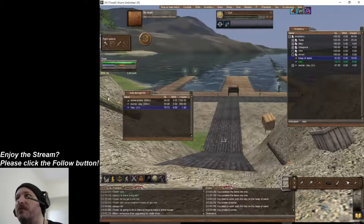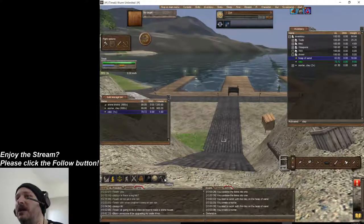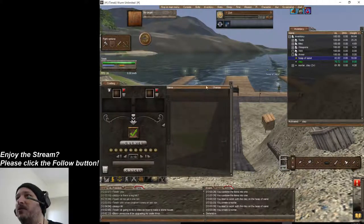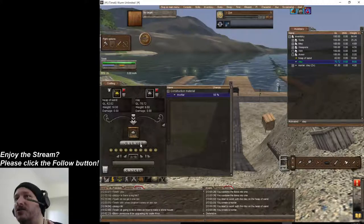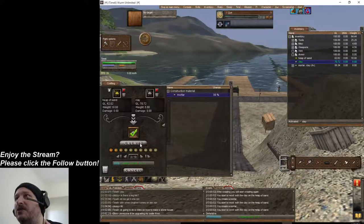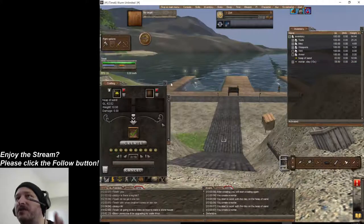There's a fast way to do this — you do not have to do things slow if you don't want to. Just open up your crafting window, drop the sand in there, drop the clay in there. It automatically knows you're going to make mortar, so you just click and make some more. It's that easy.